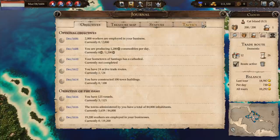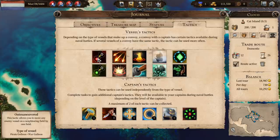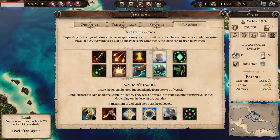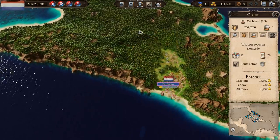We've been given a captain's tactic called 'Repair.' There's a cooldown so you can use it and then wait a number of turns before using it again. This one lets us repair a vessel for 25% of its hit points. I think guys, that's probably enough for this first episode.